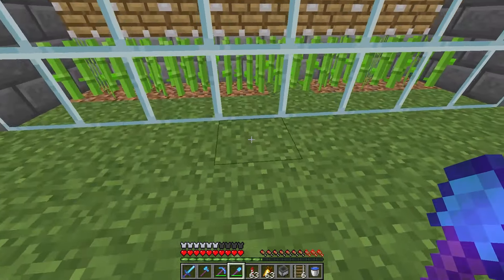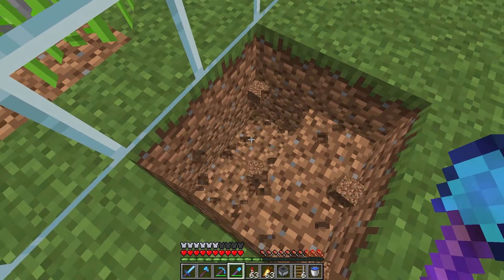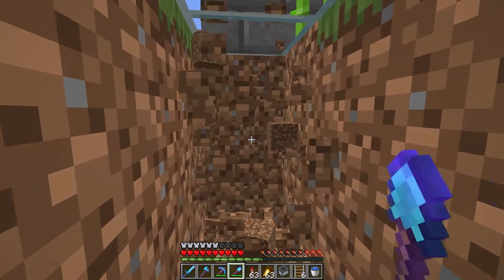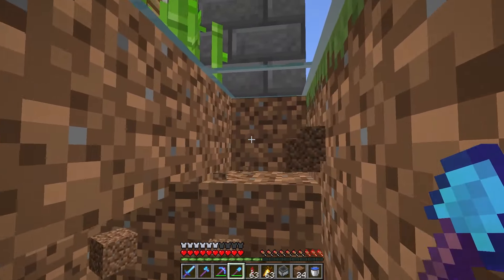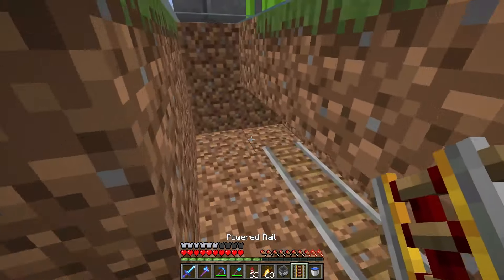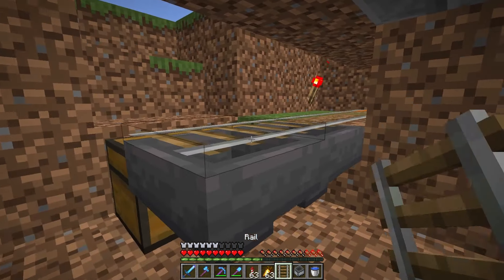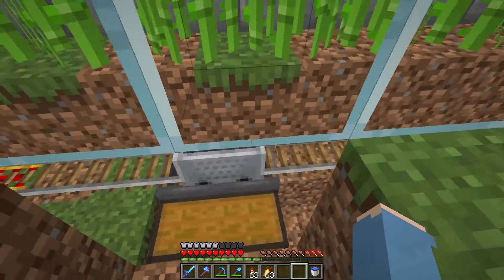Now we just need the sorters, so just make a quick hole like this. Dig underneath the glass on both sides, just like this. Now we can put in the rails, the torches, and the hoppers from behind, and the rails, and now the minecart. And the farm is finished!